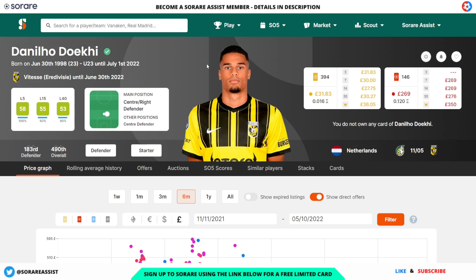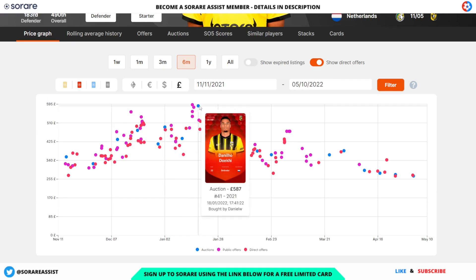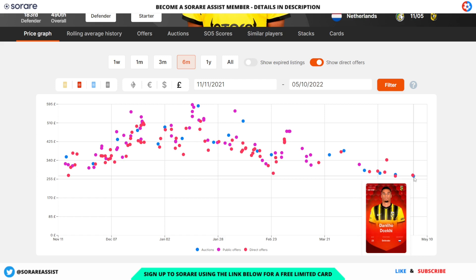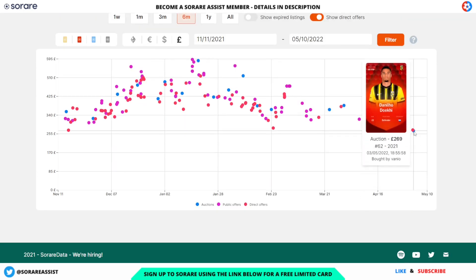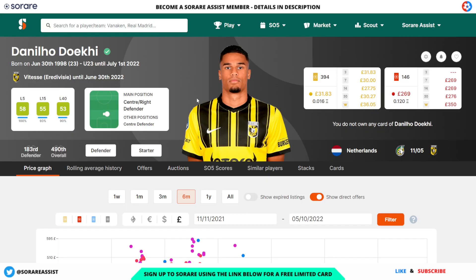Another good defender also of Vitesse is Danilo Dioki, only 23, with under-23 eligibility until July 2022. His limited is going for around £1 and his rare for around £269. Looking at his price, he went for £587 in January, £365 a bit later, and the last sale on auction was £269 — a huge saving on the £587 price. He's looking a real snip, especially if you're after a Challenger Europe defender for next season.